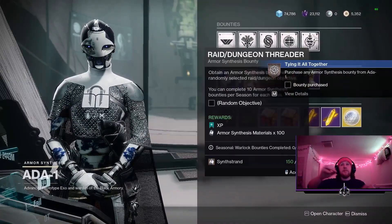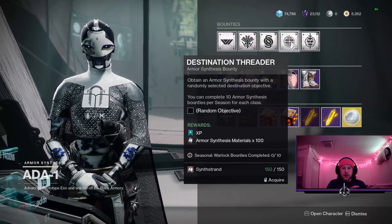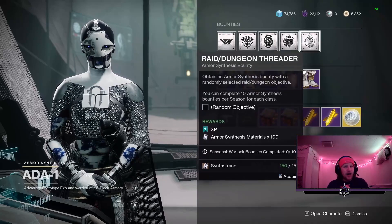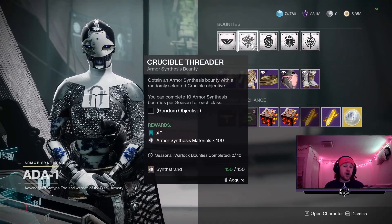Yes, it is quite nice that you can pick between strikes, crucible, gambit, raids, dungeons, and destinations, but they are a little grindy. I chose the crucible for my first bounty just to see what it would be, and it was 30 zones in Control.